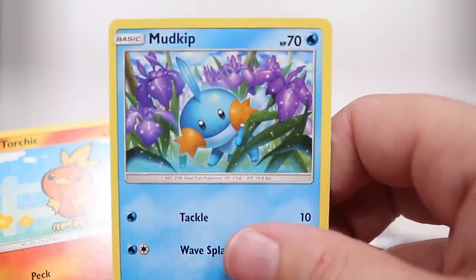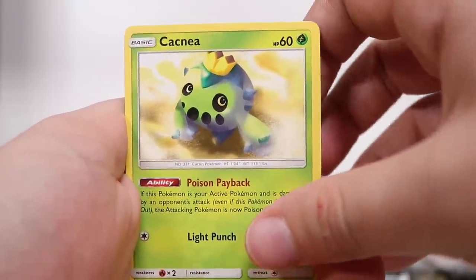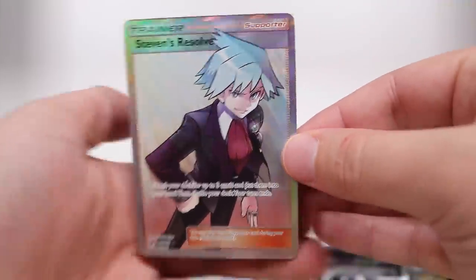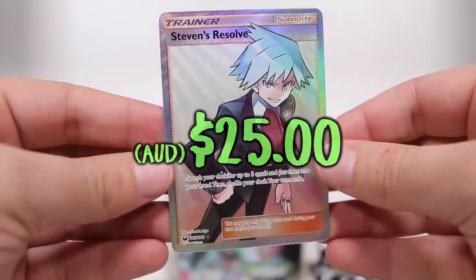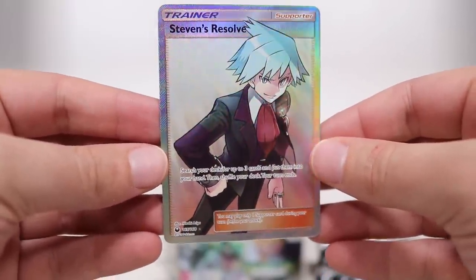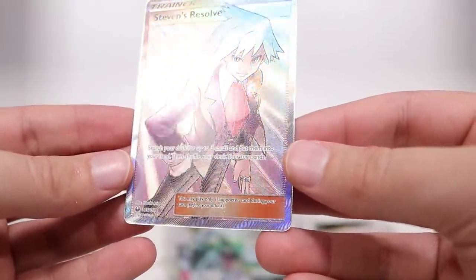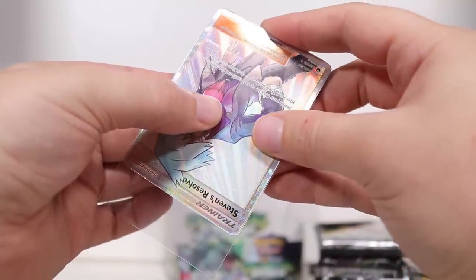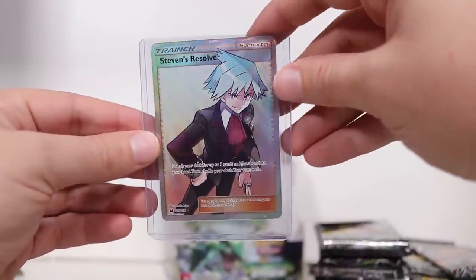Mudkip hanging out with some deadly looking flowers. Torchic. Wishiwashi. I've definitely seen that before. Masquerain reverse. Oh! Steven's Resolve baby! Yes! Just when I was talking about how I dig these full art supporters — look at the shine on this. You turn it, look at it. I'm gonna need to get this sucker in a sleeve. Our first sexy card from the set, pretty early on. Woohoo!